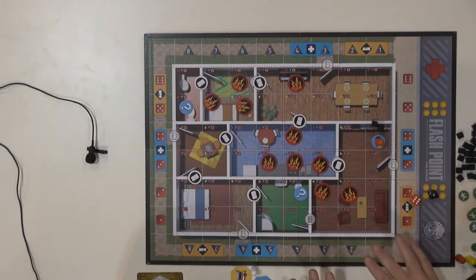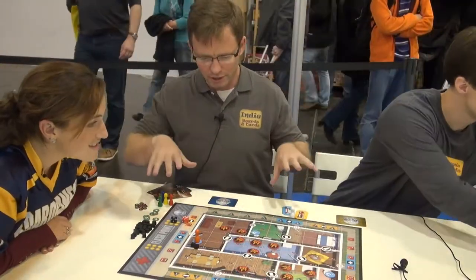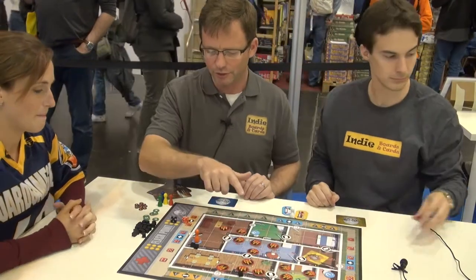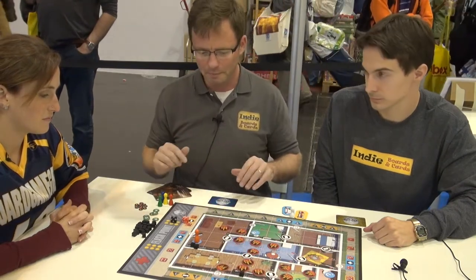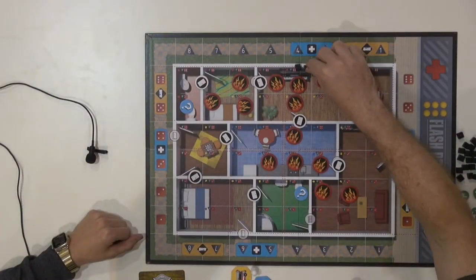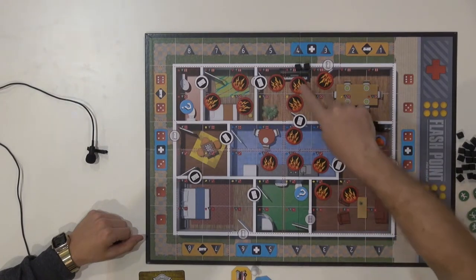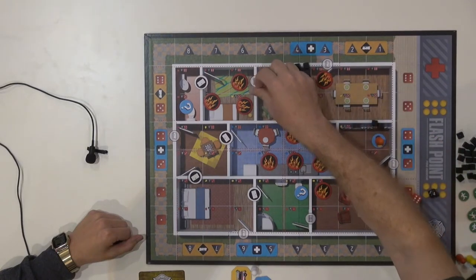If we were to roll a space that already had fire in it, it would cause an explosion. That explosion would propagate the fire throughout the cardinal directions — north, south, east, west. As it spreads, it would hit a wall and damage the wall. One damage marker on a wall means the wall is damaged; two damage markers means the wall is destroyed and treated as if it weren't there, so you can move through it and fire can spread through it.